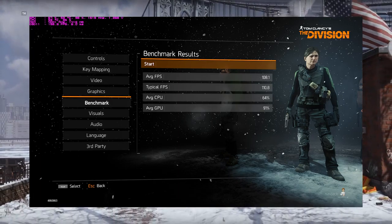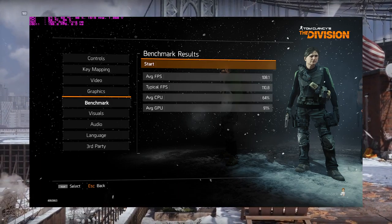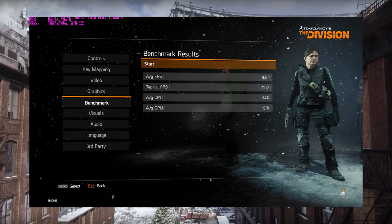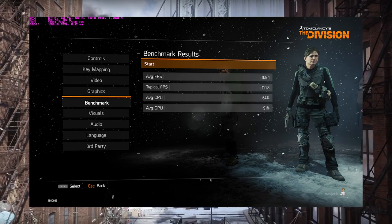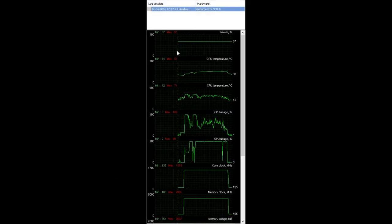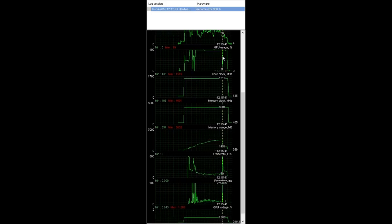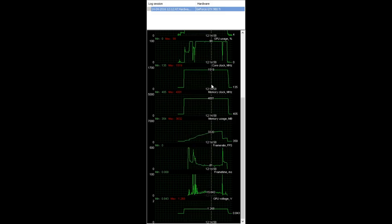On this third run, I ran with MSI Afterburner in the background logging temperatures and everything else, and I got an average of 108 with a typical of 110. Here's the hardware graph for the entirety of the benchmark run. You can see my GPU topped out at about 53 degrees. The CPU goes all over, but that's overclocked and doesn't really factor in here. GPU usage pretty much stays all the way up there, except for some weird little hitches. Memory usage is really interesting — you can see it ramps all the way up to a little over three gigabytes.